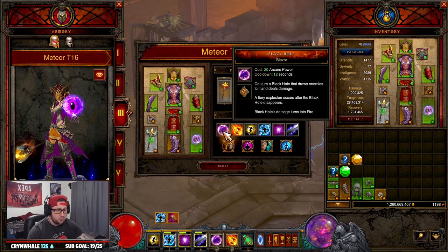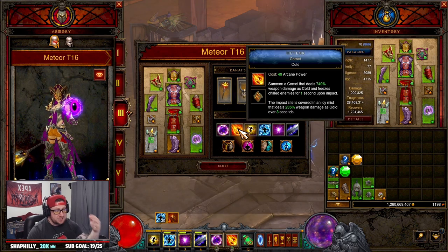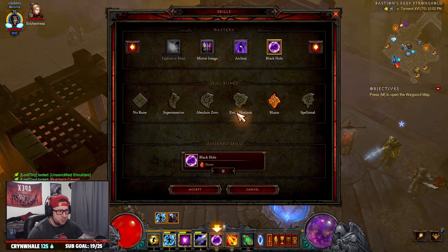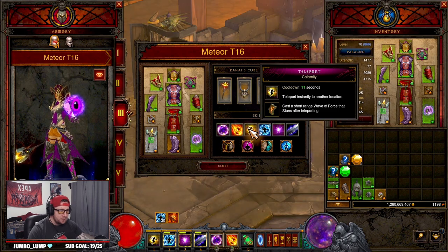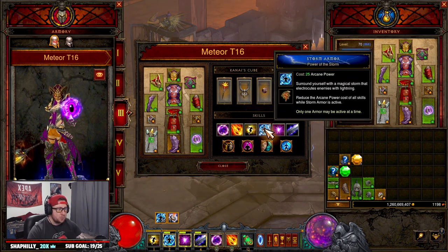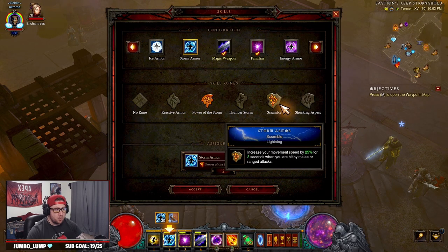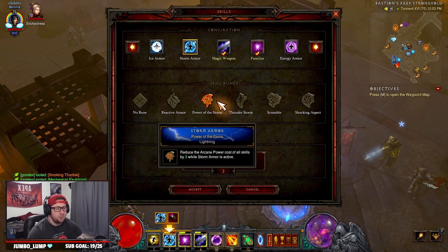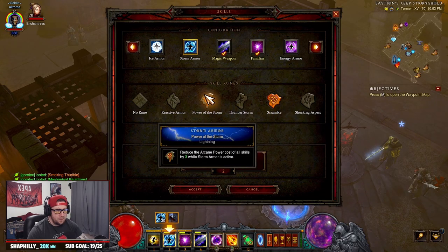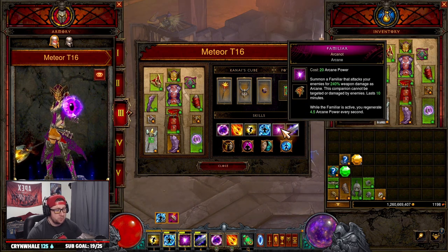For skills: Black Hole — Absolute Zero for the cold element. We use it the same way as the push build: hit Black Hole on a group of enemies, it sends down a fire meteor, then spam Meteor — Comet. Teleport — Calamity for our arcane element. Storm Armor — Power of the Storm, which reduces arcane cost of all skills by 3 — really good for this build. You could swap to Scramble for more movement speed if you're not running out of resources, but otherwise Power of the Storm is the way to go. Familiar — Arcana for arcane power regeneration.